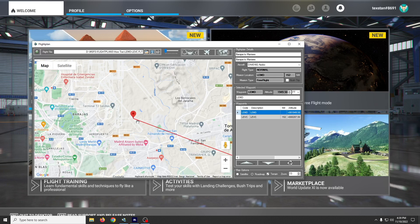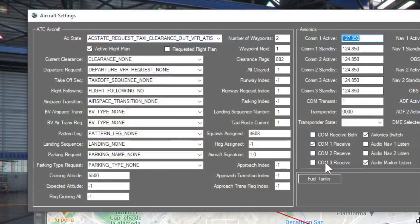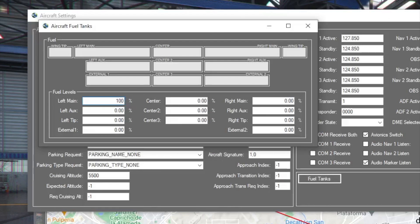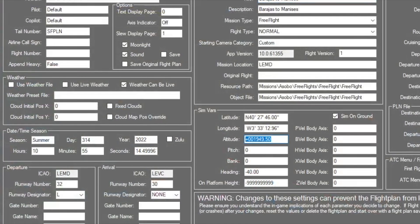Maybe I don't want to take off at all — maybe I just want to start above the airport. So what I can do is first make sure my fuel tanks are full, or at least that I have some fuel. Then instead of using the runway elevation, I'll use something like 3000 feet.